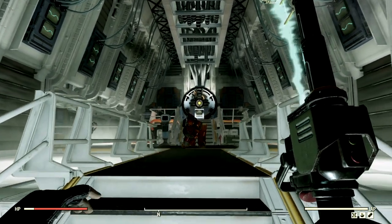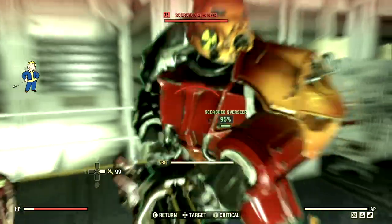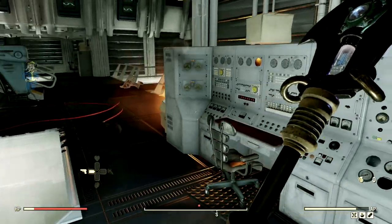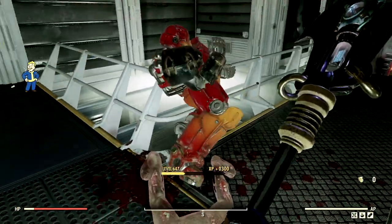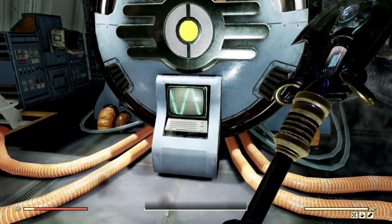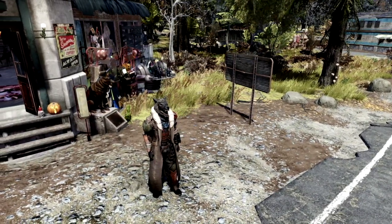For my next target on the list to feel the wrath of the carry weight build, we have my arch nemesis of Vault 51 — the level 75 Scorched Overseer that goes by the name Nancy. Holy crap, they're starting off strong. Now let me just slash and gash you with my Plasma Cutter — look at that health just dropping. Let's switch over to the War Glaive real quick, because we know this is the most powerful one. Oh, where's all your Scorched friends at, Nancy? Two shots and she's dead. If you enjoy Fallout content like this and you want to see more, I also made a video over one of the best hybrid builds in all of Fallout 76, so if you want to check it out, I'll link it to the screen right now — that is my hybrid build video.